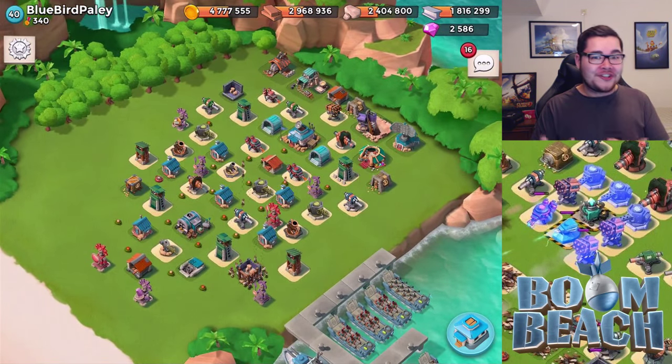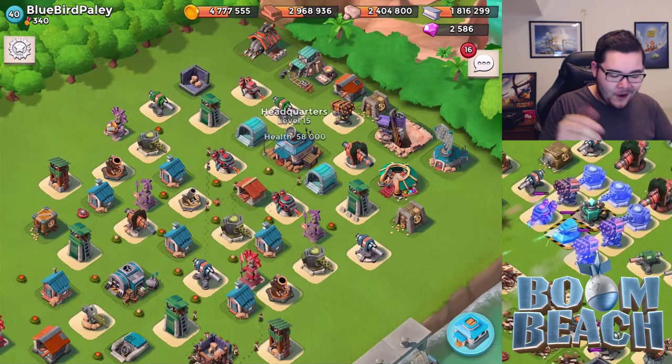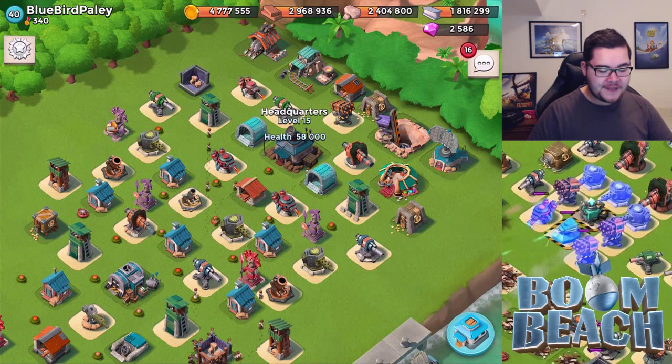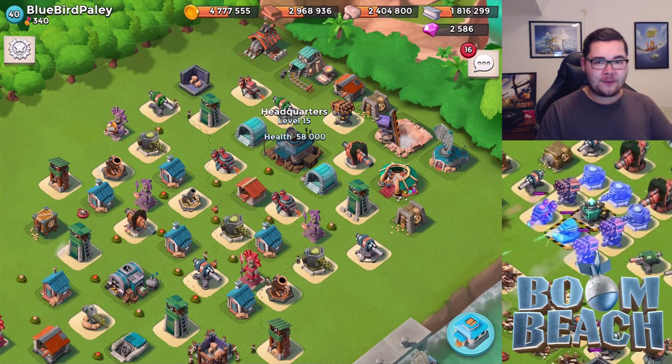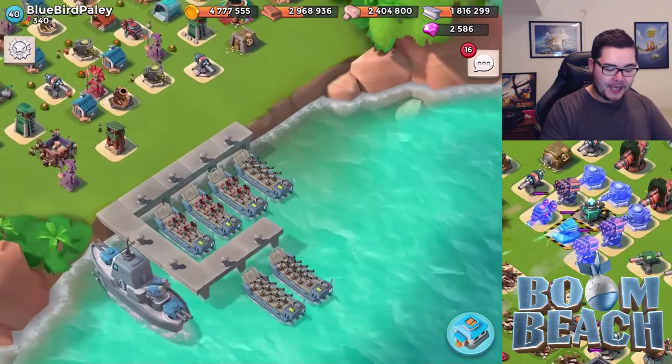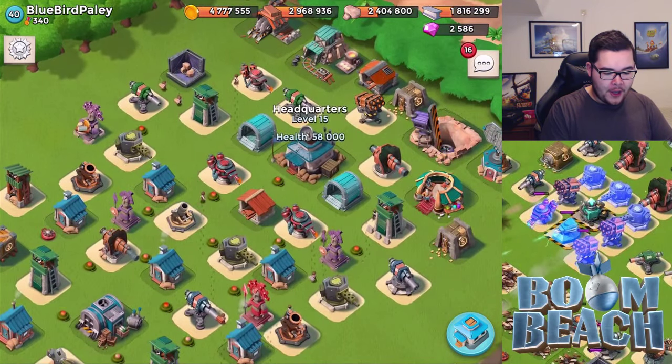I'm curious to know what we're going to find here. I'm pretty sure you expected to see another maxed-out base, but this time we're talking about headquarters level 15. My first tip is: if you upgrade your headquarters to level 16, you're going to get yourself the 7th landing craft, so I would really focus on that.